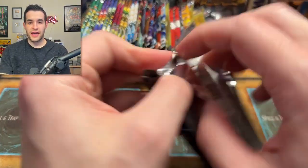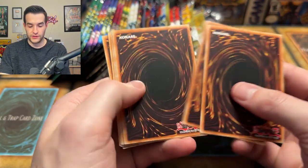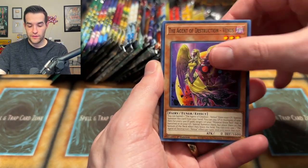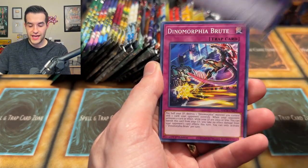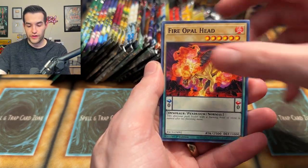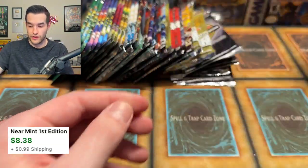We're getting down towards the end of these packs, but a lot of these are heavy hitters. We just need to pull a Starlight Rare Dark Magician. Flower Dino, Intrusion, Cast a Caster, the Brute, Bear Bear, Dimension Conjurer, Fire Opal Head, and a Blue Eyes Tyrant Dragon — I played against this on Master Duel the other day. Actually a pretty decent card — I think it's a few bucks.